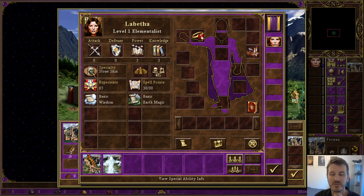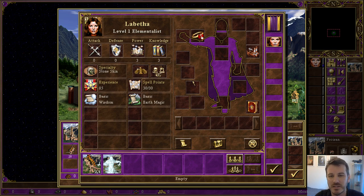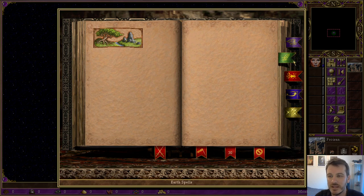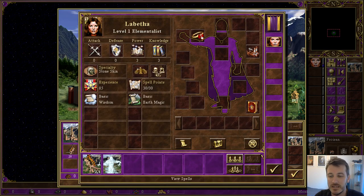And she loves casting Stone Skin. Every time we cast Stone Skin, it's going to last for an extra 2 turns, which is really, really nice. This will also trigger off Slow, which is a really important spell in the Earth category. When we start the game, we know Stone Skin, and that's it — that's all we know for now.